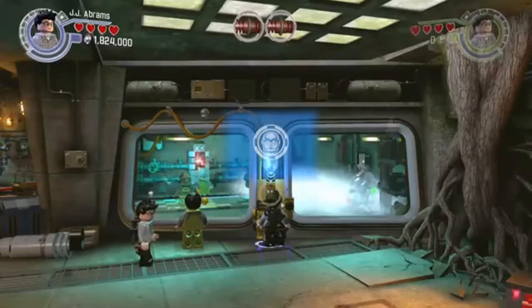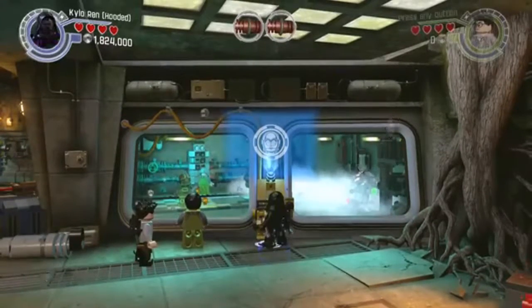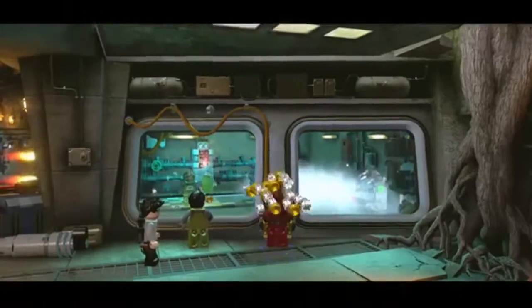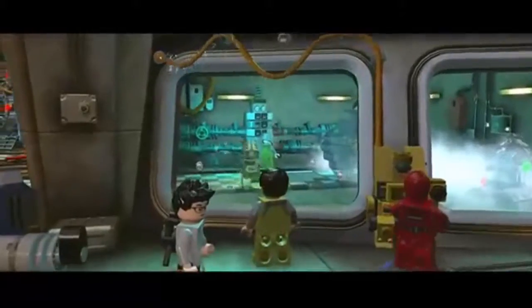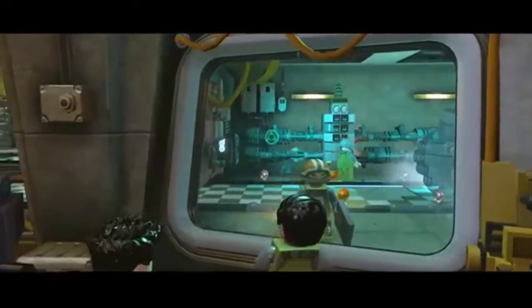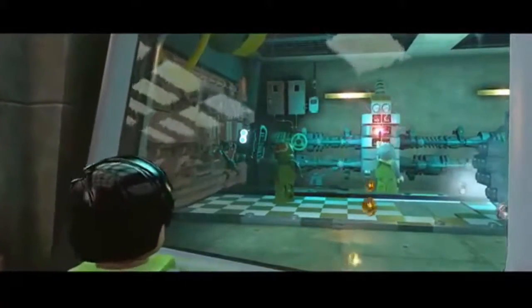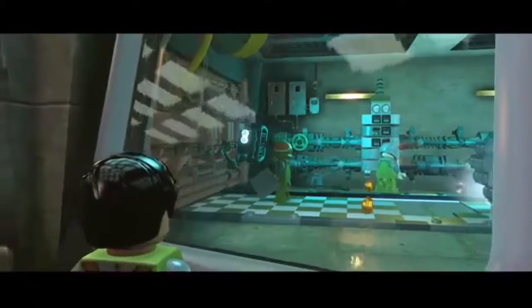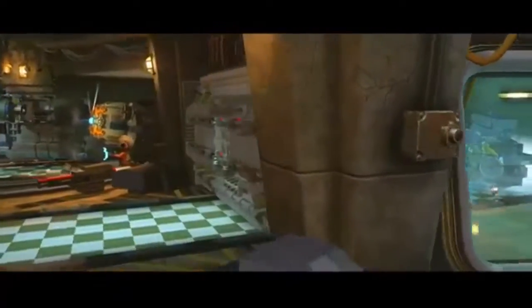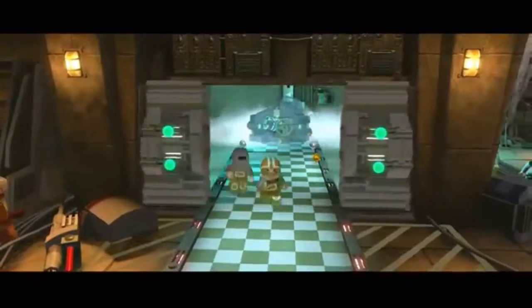In there you can see there's a minikit in a niche, so we need the protocol droid. He translates, he opens the door. Now, you will need to also get the flamethrower Stormtrooper, but he's easy enough to unlock, and buying him shouldn't be a problem.